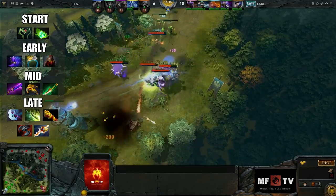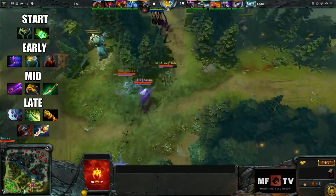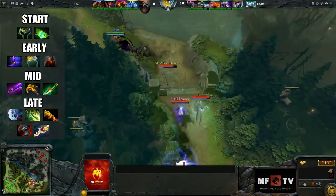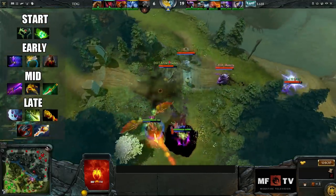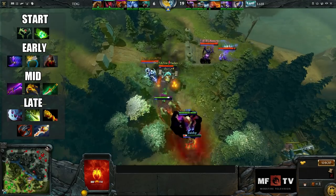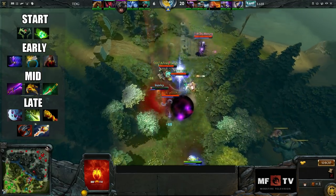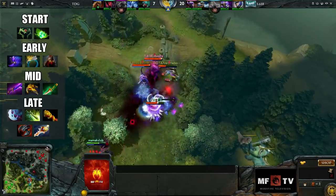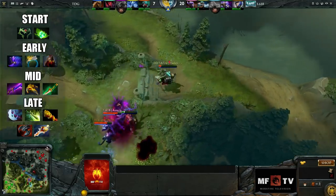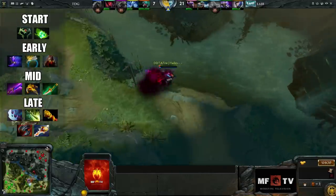For some more stats that will help you, a Yasha will do just fine, giving you attack speed, damage, and also movement speed. In late game, you'll want to get items that will help you take down your enemies faster. You can upgrade your Yasha to Manta Style for more stats. Other great items for Gyrocopter are Butterfly, which gives him attack speed, damage, and evasion, and Monkey King Bar, which gives a lot of damage and also true strike — mini-stunning, dealing damage, and also great against heroes with evasion.